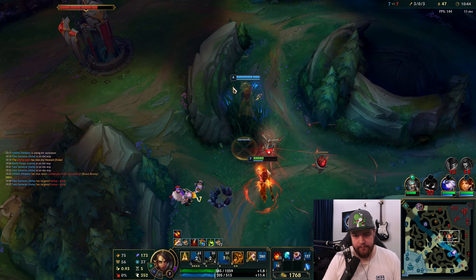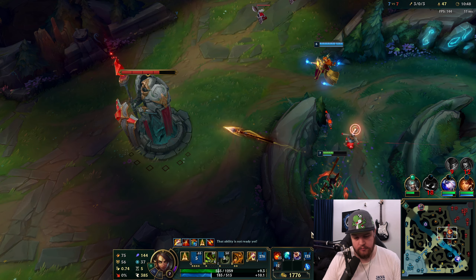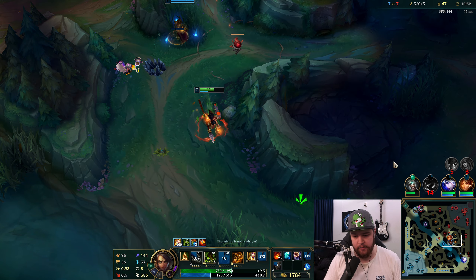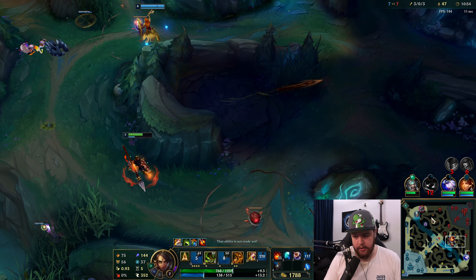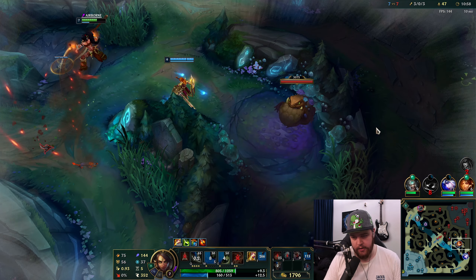Flash and barrier used. I don't know where she went, to be honest — Leona refuses to give me vision there. It is what it is. She needed to give me some vision across the corner for that to be viable.